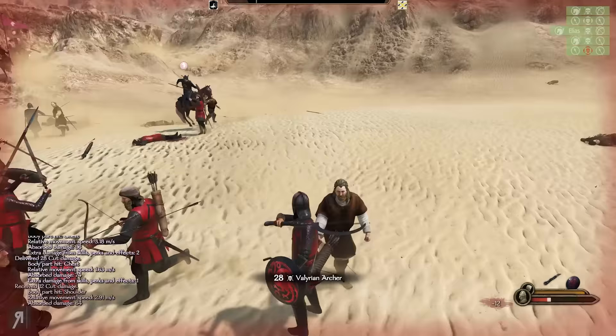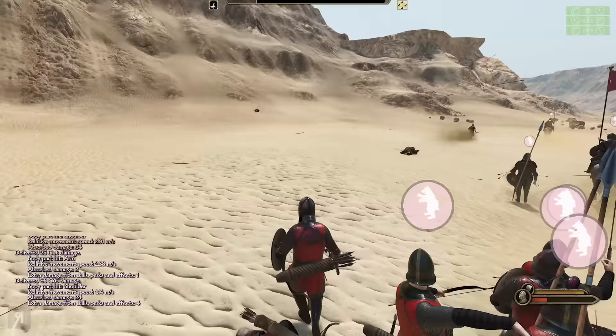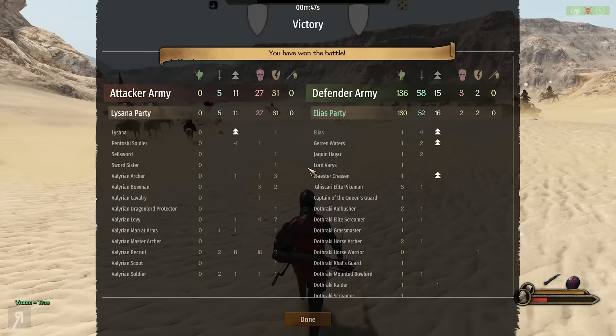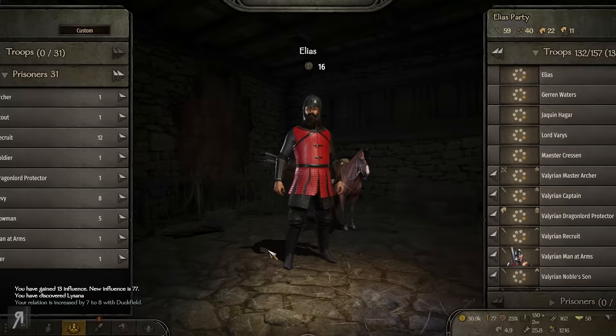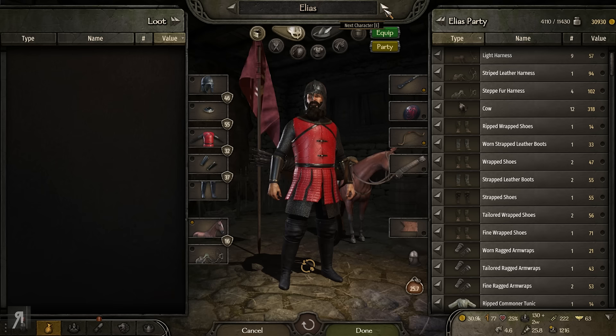Oh well, I can just do damage on foot which is actually kind of amazing with this weapon — 90, 96 damage, not terrible. I'm actually pretty happily surprised. My horse did take damage but I think it's still alive and it doesn't appear to be lame.